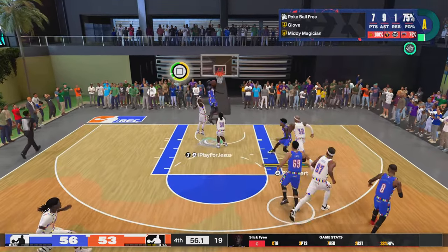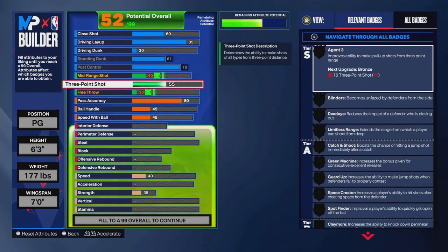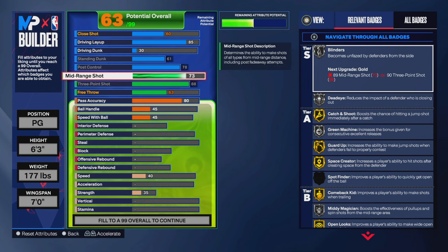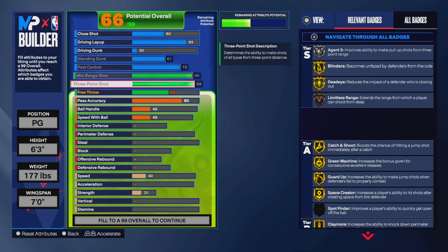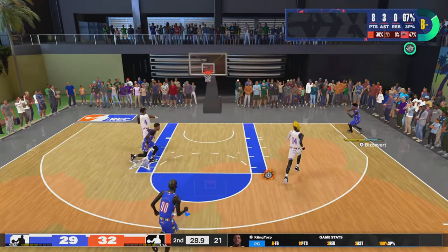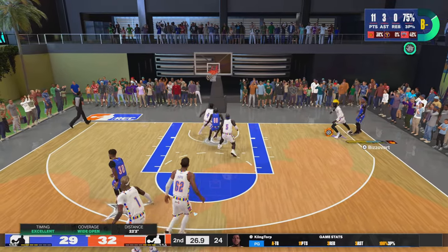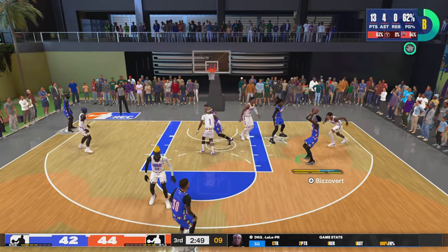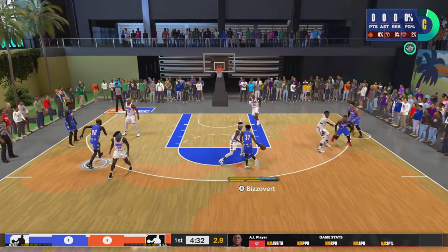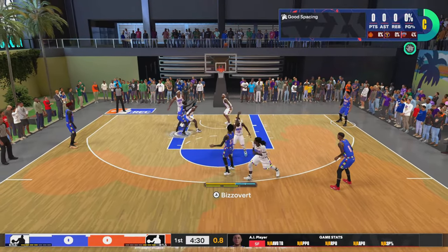Now we're getting to the good part of the build. As you can see, 88 three-ball and a 90 mid-range. You see the gold shooting badges — that's the main difference between this version of the build and the build I made last year. Easy catch-and-shoot threes, but y'all want to see the shots I can create. You see the pull-up midi right here, I go for the little step-back jumper — Zach LaVine hop jumper, by the way.